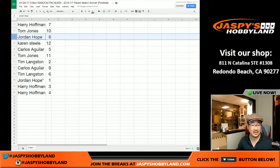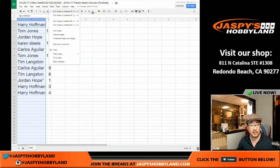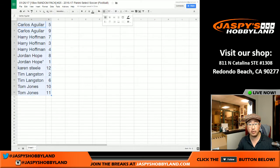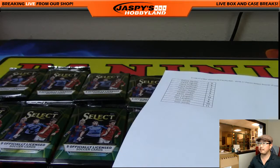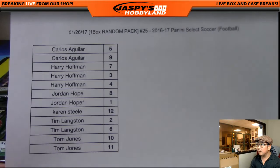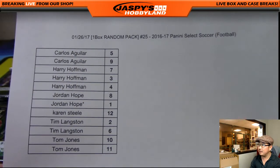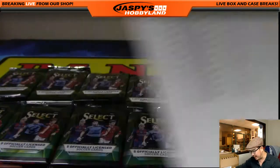Here's how the packs shook out: Harry gets packs seven, three, and four. TJ gets packs ten and eleven. Jordan gets packs eight and one. Karen gets pack twelve. Carlos gets packs five and nine. Tim gets packs two and six. We'll be breaking in alphabetical order by first name, so Carlos is up first. Pausing to check for trades — and we're back, no trades were made.